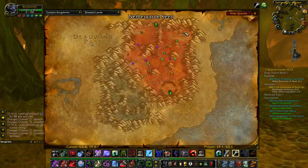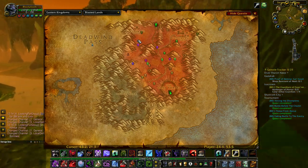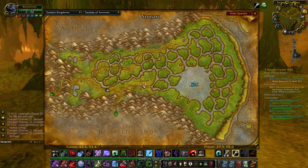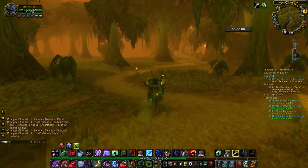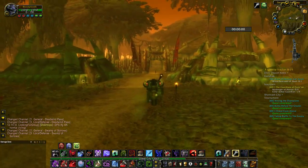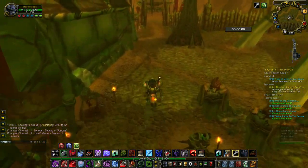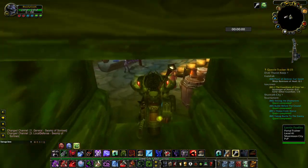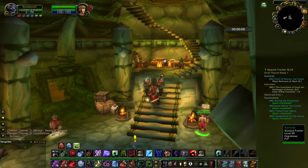To the south is the Blasted Lands. The Alliance base there is Nethergarde Keep, and the Horde don't have a base there currently - that will become the Horde base in Cataclysm. Back in Stonard, you have the flight path and some class trainers - not all. Inside there's a windrider master, shaman trainer, portal trainer for mages, the portal to Stonard, warlock trainers, and an alchemy trainer.